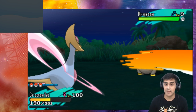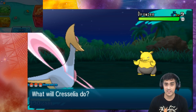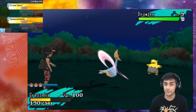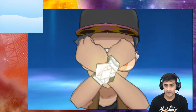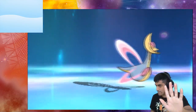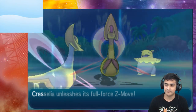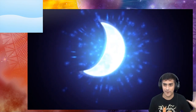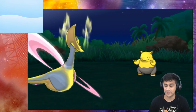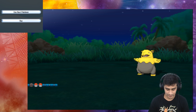This time, you have to have the Psychic Z Crystal attached to Cresselia to use this. We're gonna fight, hit Z power, and we have the option of Z Lunar Dance. It does a cool psychic-themed animation — it unleashes its full force — and then it just kills itself.